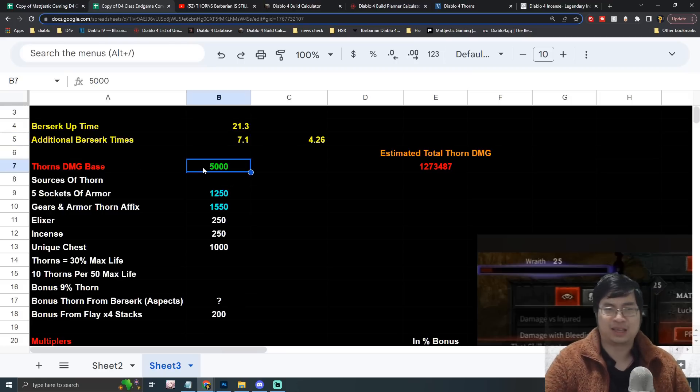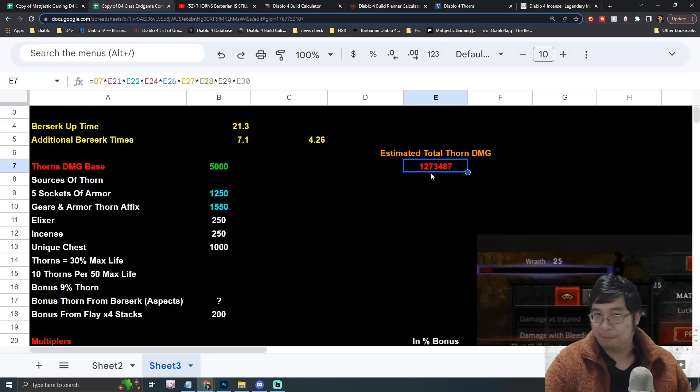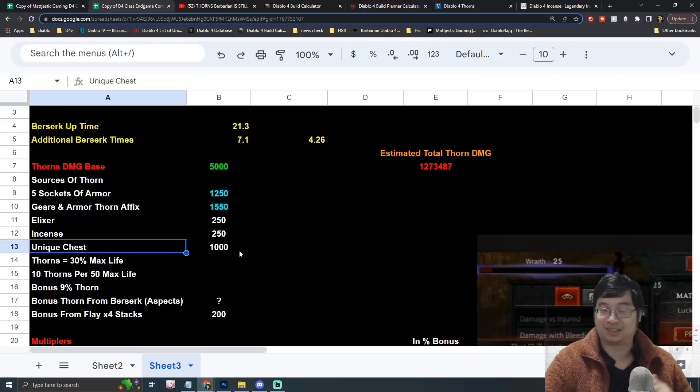For thorns, I'm estimating that by level 100 we can get at least 5000 thorns, which translates into 1.2 million damage. This is a rough calculation and we don't have the full game yet — it would take a while to reach level 100 — and it also requires one of the unique items, which is a chest piece.